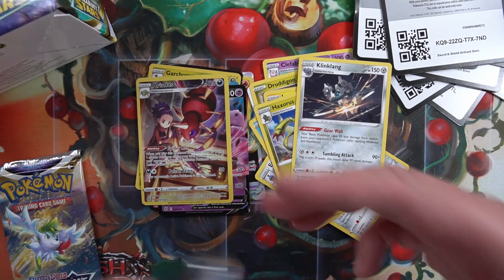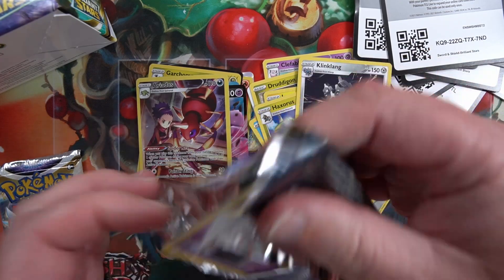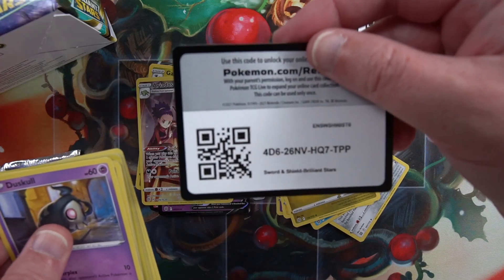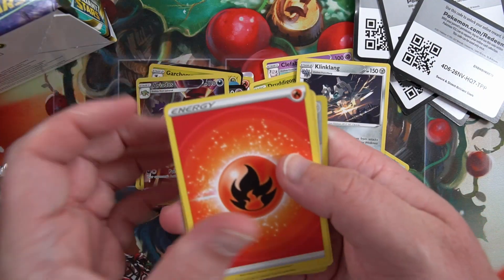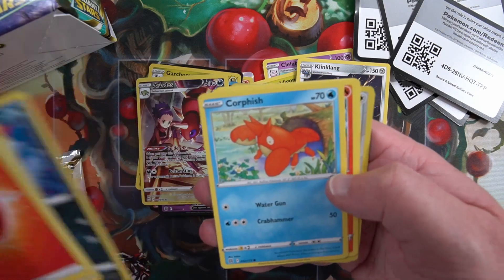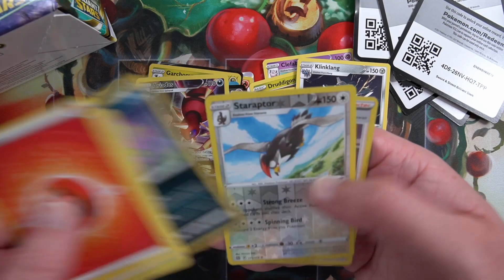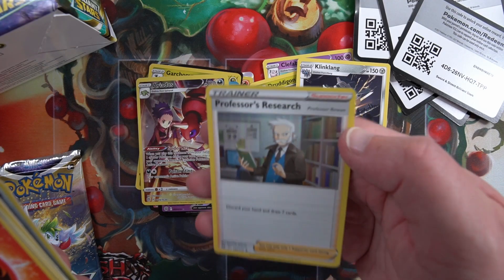Two more packs on the right side. Not sure how many of these trainer cards you're supposed to get per box. Energy, Exeggutor, Magmar - and a Professor's Research regular foil.